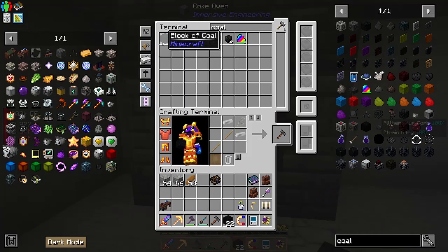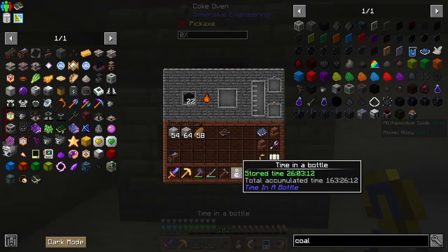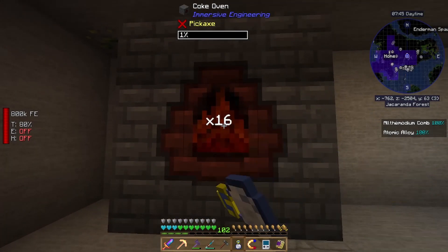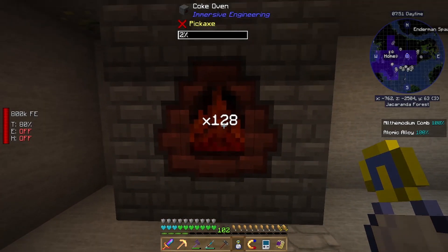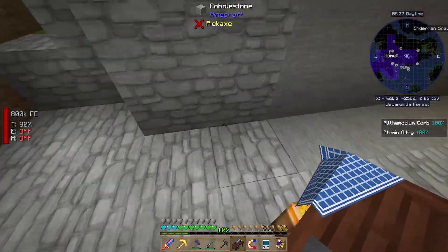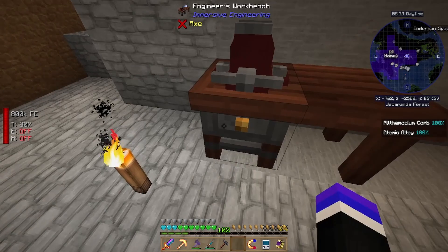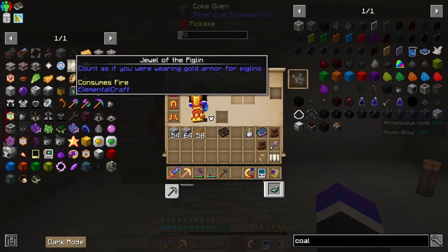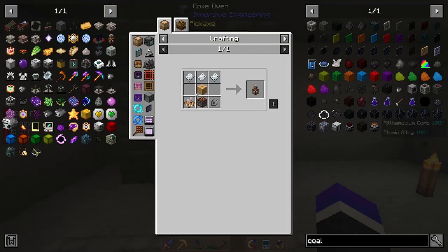Luckily I have lots of coal. Let's actually grab blocks just to get it going. I'm curious if I can use Time in a Bottle on this — I'm going to go with no. So let's mine it; we might as well do some other stuff. Our goal is eventually to get to this tesla coil.